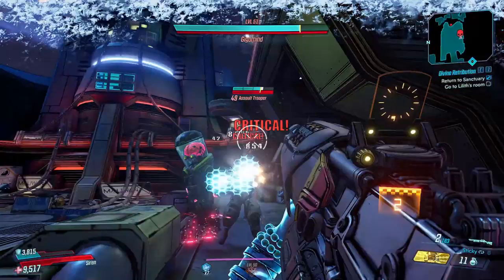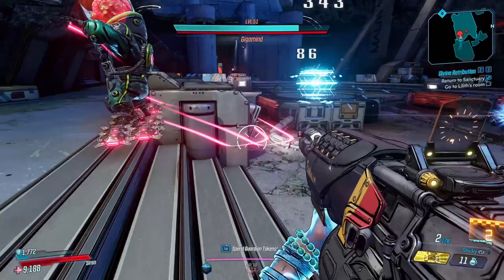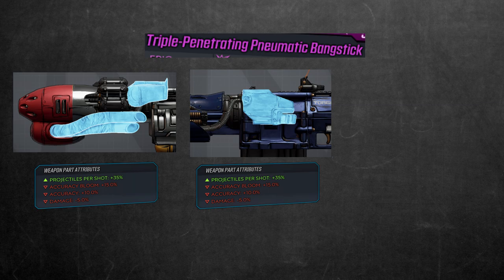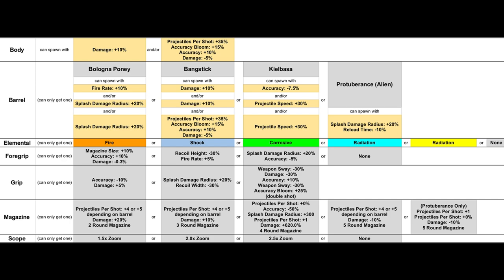Now that we've seen all these parts, I want to talk a little bit about prefixes and how it looks like they're generated. Some prefixes are determined by a single part, like the double penetrating prefix, or any prefixes that have to do with a specific element. But some are determined by a combination of parts. For example, the triple penetrating prefix on Torque shotguns comes from a combination: you need a Bangstick with a four-shot magazine — reducing pellet count to one — combined with the body accessory that increases projectiles per shot, the Bangstick accessory that increases projectiles per shot, the double shot grip, and the four-round magazine. Together, this gives you a shotgun that shoots three projectiles with a triple penetrating prefix. This just shows that the prefix naming convention is a lot more complicated than just having one part.